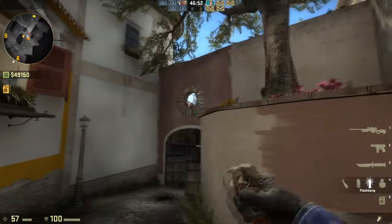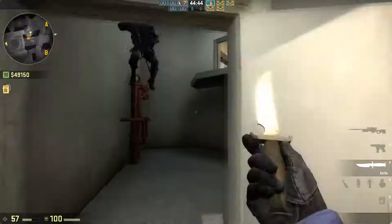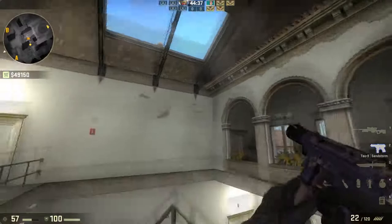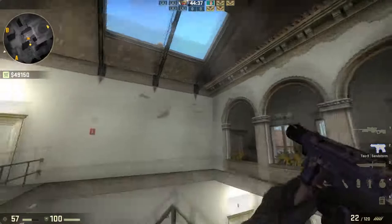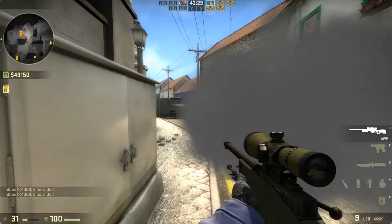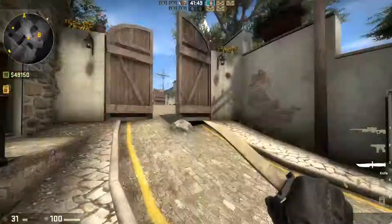You can get some nice pop flashes out from this position, right through that hole. This area is called Reception, and the map creator cleverly placed two giant window panels here, so you can throw a smoke nade and easily get into cover or into site.